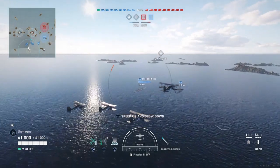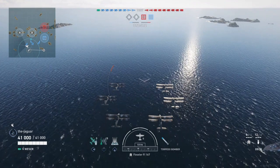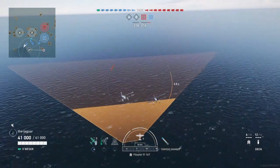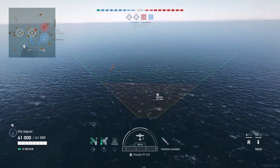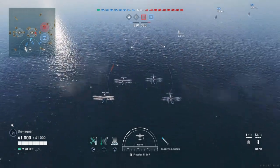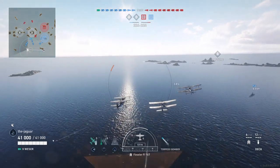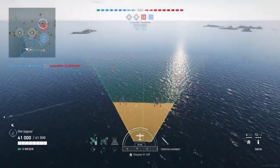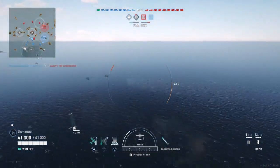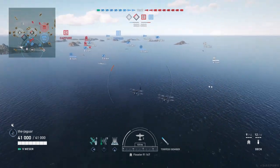Now demonstrating what happens if you release torpedoes too early: when the sidebars on the aiming reticle are still in a wide V-shape and not yet parallel, releasing the torpedoes sends them off at extreme angles. In contrast, if you wait for the sidebars to go parallel, when you release the torpedoes they go straight as an arrow. Always wait for the sidebars to parallel out before releasing for an accurate torpedo run.